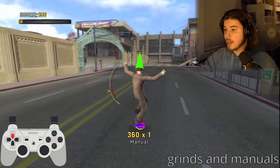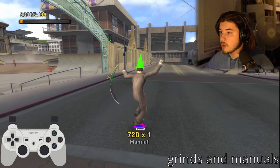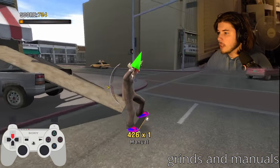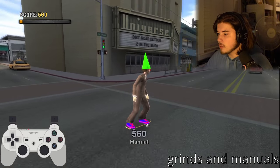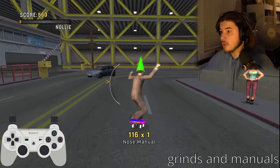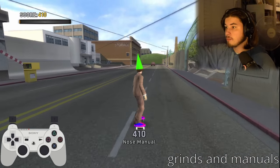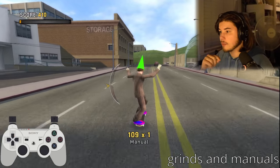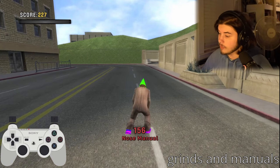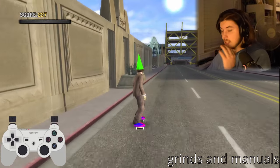If you press Down then Up, you do a nose manual, which is the opposite — down lands because you're putting your tail on the ground. For a normal manual, you're putting your nose on the ground. Be aware that you'll fall if you hold it incorrectly. So now that you've learned movement, grinds, manuals, flip tricks, and grabs, the big goal is to start linking all of these together.